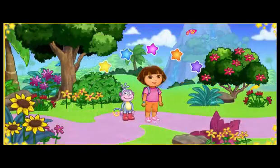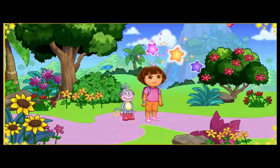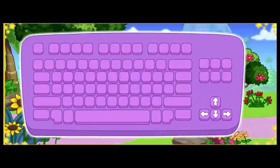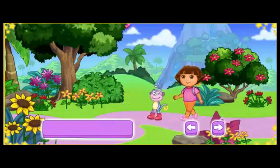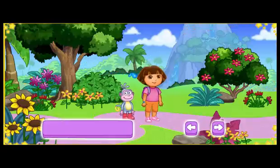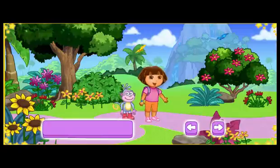These A, B, C Explorer Stars can also help us. We need to collect the stars to find all the letters. Use the arrow keys to walk, and press the space bar to jump. That's how we'll find the missing letters and collect A, B, C Explorer Stars, too. Vamanos! Let's go find those letters.